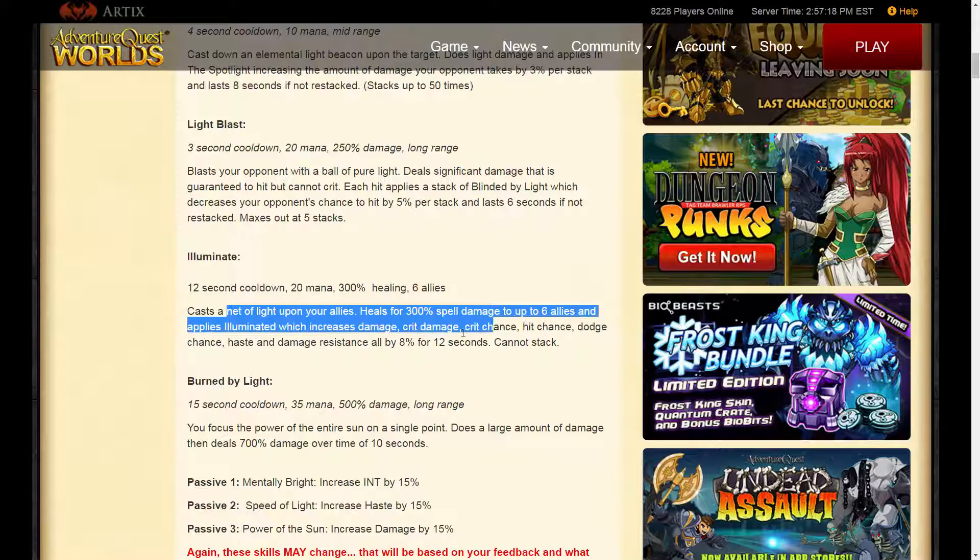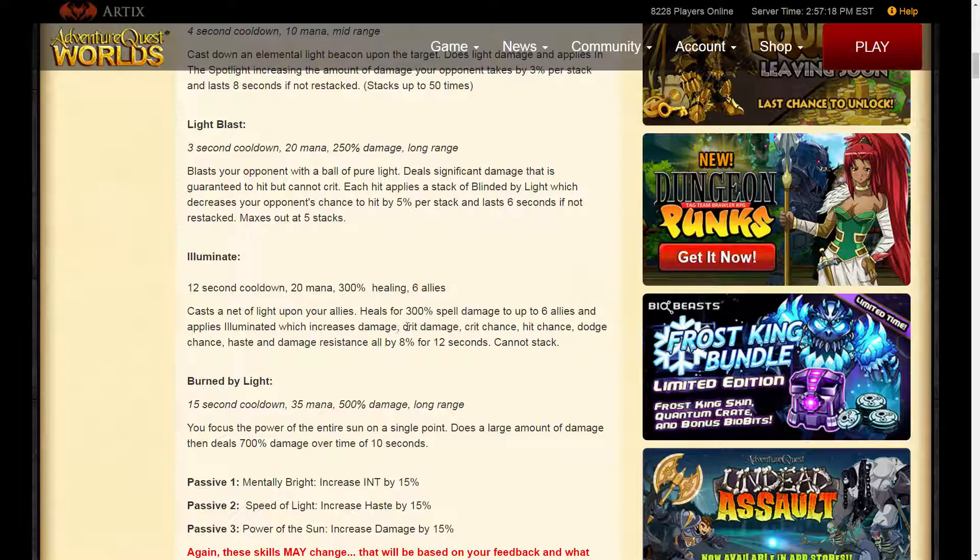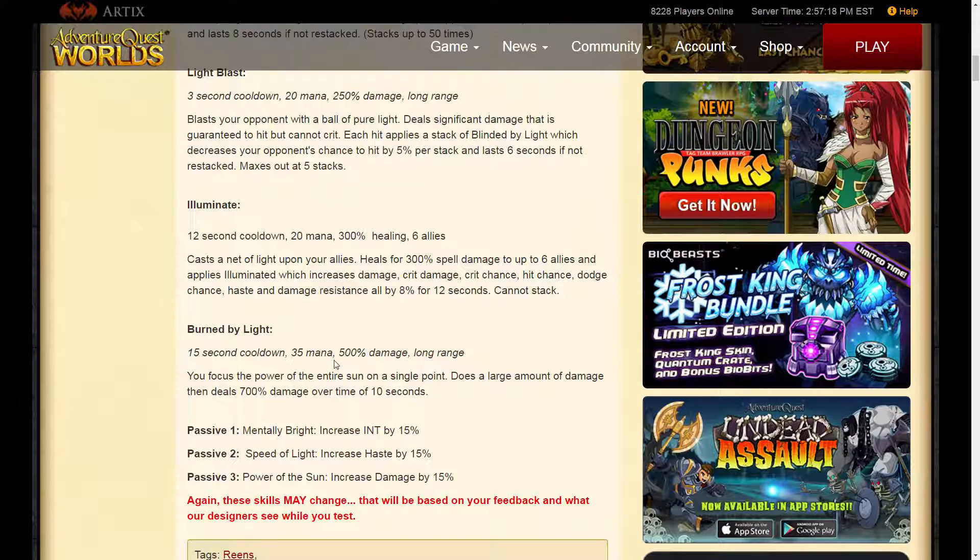So this is clearly a full wizard type class. It increases damage, crit, hit, dodge, and it doesn't stack. But it increases normal damage, crit damage, crit chance, hit chance, dodge chance, haste, and damage resist. Burned by Light is basically a nuke that immediately deals 500% damage.